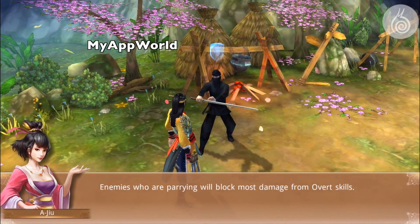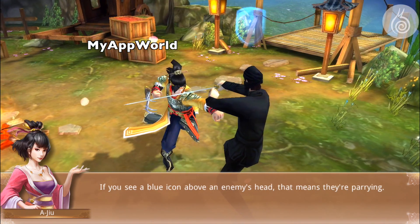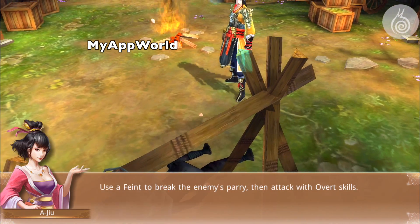Your overt attacks will do very little damage if your enemy is parrying. A blue marker above an enemy indicates that he's parrying. Use a feint attack to break the enemy's parry, then use overt attacks.